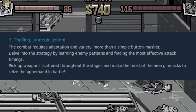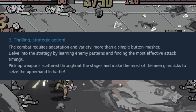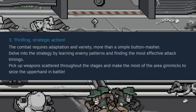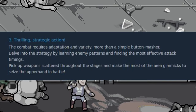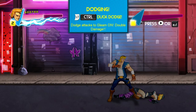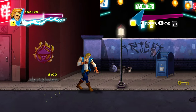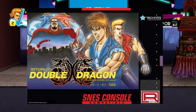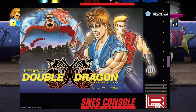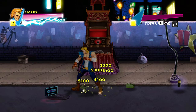The Steam page also mentions: 'Thrilling, strategic action. The combat requires adaptation and variety — more than a simple button masher. Delve into the strategy by learning enemy patterns and finding the most effective attack timings. Pick up weapons scattered throughout the stages and make the most of the arena gimmicks to seize the upper hand in battle.' While I didn't love the reveal trailer or the screenshots, at least I'm liking what I'm hearing. The best beat-em-ups are not simple button mashers, especially when it comes to Double Dragon. Return of the Double Dragons is a great example of using complexity and variety in a combat system — if they can pull that off here, I'm going to be a happy camper.